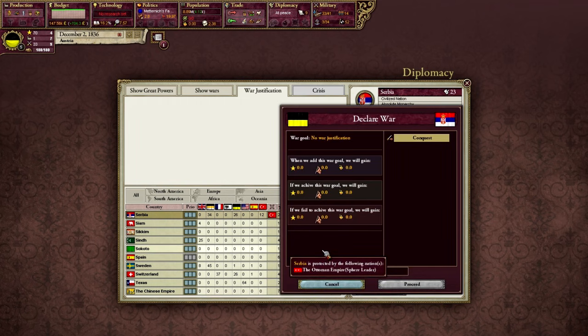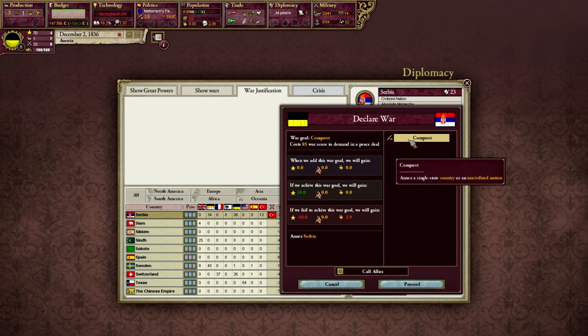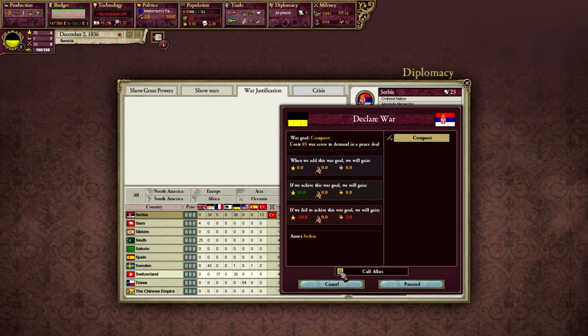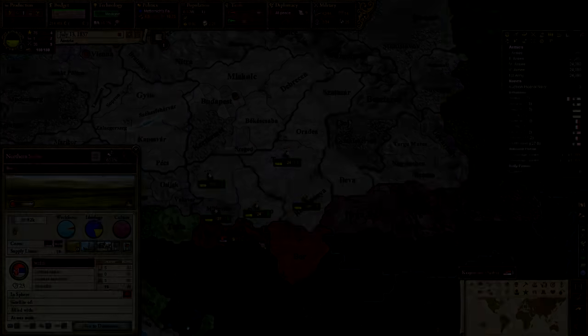So when you declare war, you can see in the bottom if you mouse over who is protecting them. Serbia is protected by the Ottomans, but no one else. We can click in the top right to see what our CB is — that is what our actual war goal is — we'll see how much it costs and we can see the CBs here. In some cases you might have multiple options and you would have to select which one you want. For example, if I were acquiring a state from a nation with multiple states, I would have to select which state I'm declaring war for. Here at the bottom, we can see a checkbox for 'call all allies.'